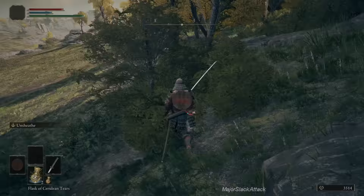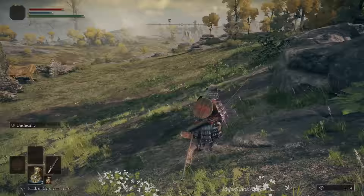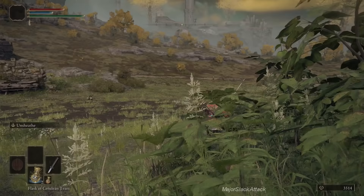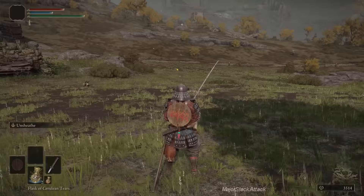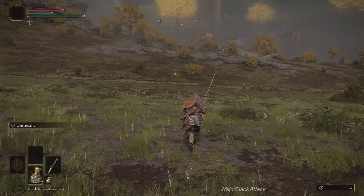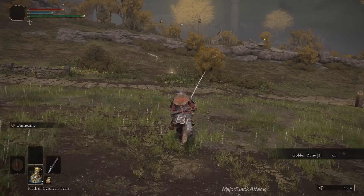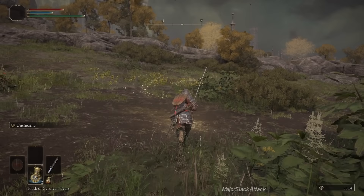There are two Sites of Grace nearby — there's one over here and one over here. Let's go to this one. At this point we're going to meet Melina. My sword is pointing right there, so that's where we're going. There's another Glowing Skull — you can just roll over these to break them, or run over them with your horse, or whack them with a sword. Discover and this time we're going to rest and we're going to meet Melina.